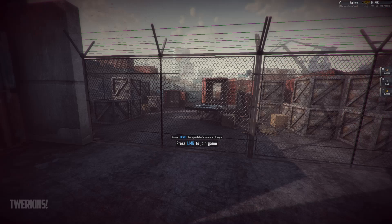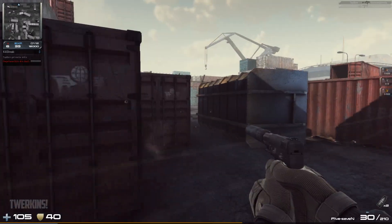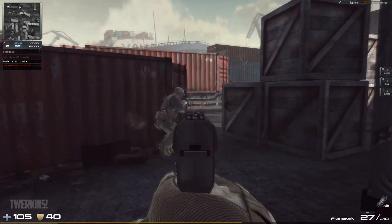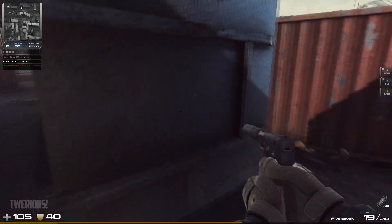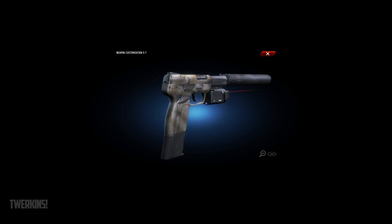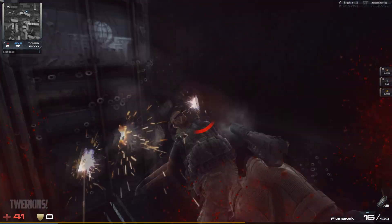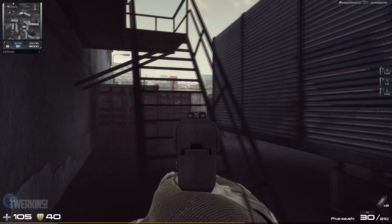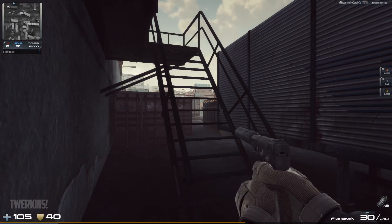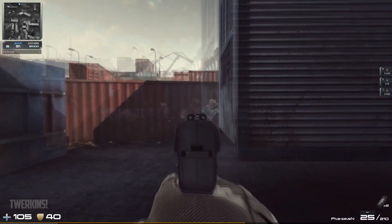You'll find this pistol in Weapon Set 5 and it's a credit gun, not GP, with a weapon task of 35 double kills which will give you the PBS Silencer and rename it to the 5-7 Silenced, which you see here. You can purchase the weapon task for 200 GP, which is what I did so I can show it to my loyal fans.